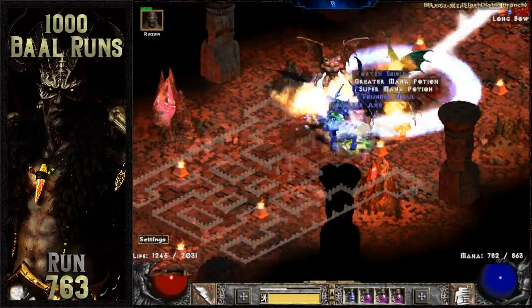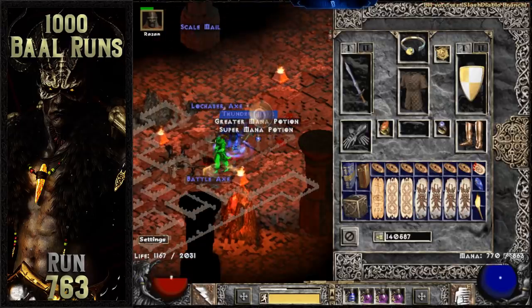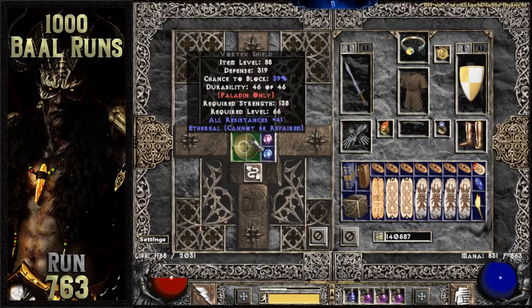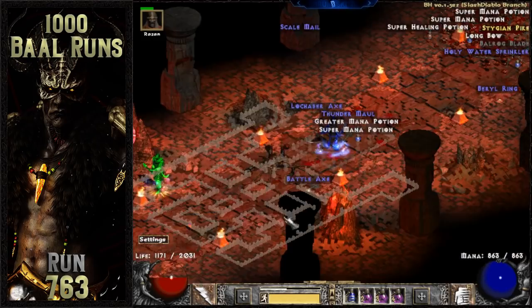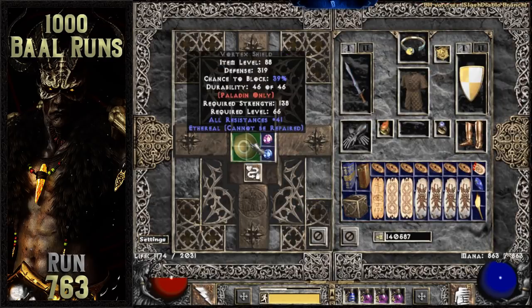I find a really, really godly base off of wave number 4 on run 763. It's an ethereal vortex shield with 41 to all resistances. I'm going to save this shield to be ebugged live on stream to hopefully roll a really nice Exile in it. But to be completely honest, I'm almost afraid to ebug this shield because of the possibility of completely bricking the base and not getting the desired 4 open sockets.